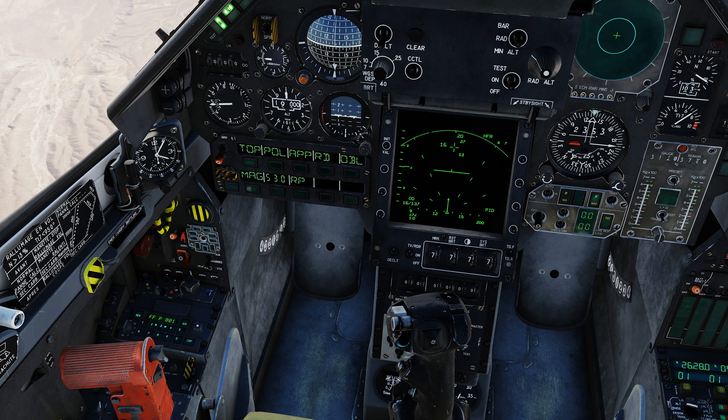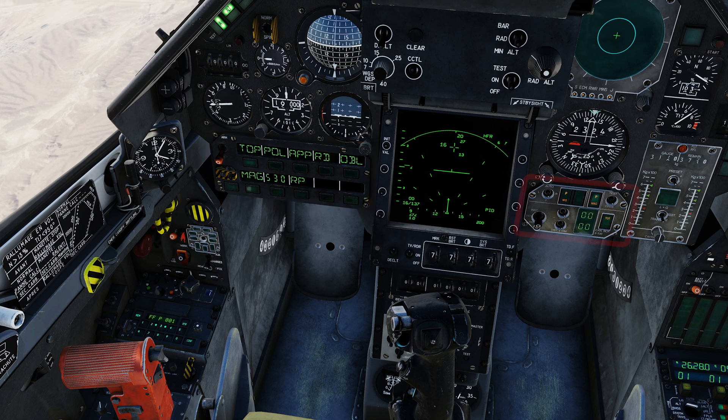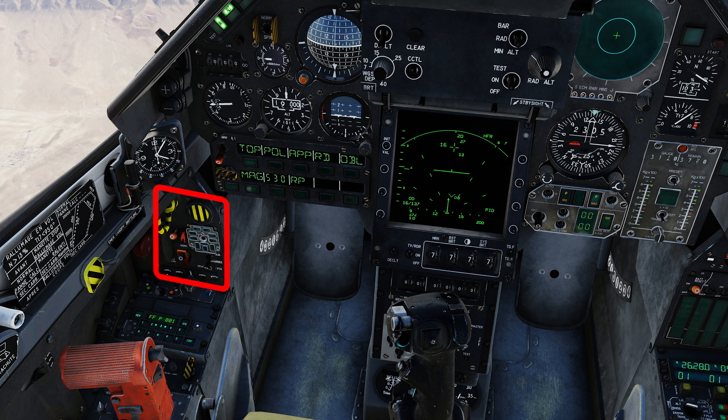Weapon management in the cockpit is primarily conducted on three panels in the Mirage 2000C. The PCA, or Poste de Commande d'Armement — the Armament Control Panel — primarily handles weapon selection, master mode selection, and sub-mode operation. The PPA, or Poste de Préparation d'Armement — the Armament Configuration Panel — primarily handles weapon parameters and delivery options. And the left vertical panel, which contains some important switches.